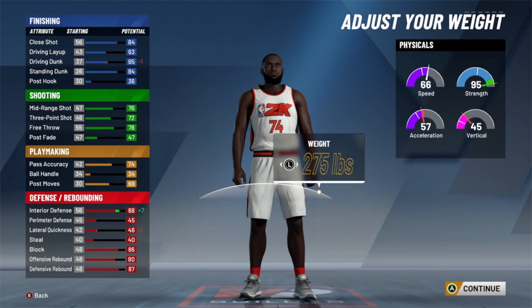Max weight also gets my interior defense up to 88, so that's two good things right there. Another reason I went with driving dunk being so high is I want to be able to get those alley-oop dunk packages. At a 65 dunk rating you can get pro alley-oop dunk packages, and that's gonna help you a lot. If you can't get those, you're stuck with the regular trash animations — but with pros, you're gonna get more consistent and better animations.